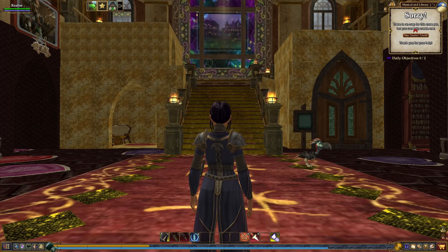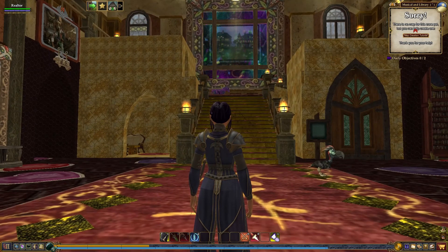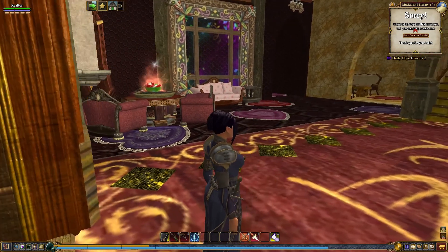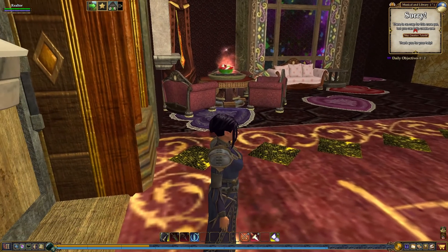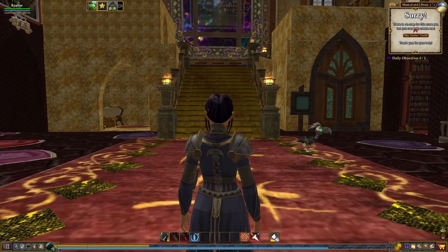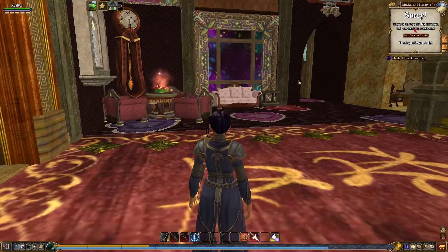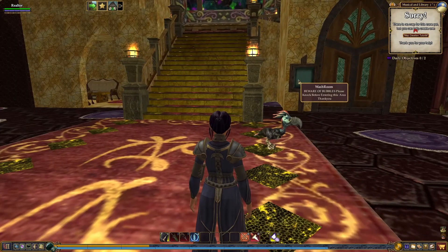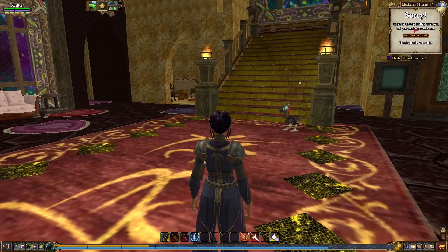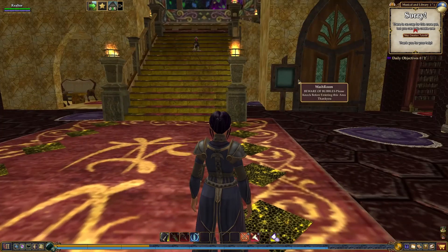It's magical — that's the feeling I got. Look at the top of the stairs — that is gorgeous. Just the walls, the colors that they used. They've mixed a little holiday things in with other items. It's really cool. And it looks like we have a sign — it says washroom, beware of bubbles, please knock before entering this area. We've got a lovely entrance parlor area. This is a public space, I would guess. It's for music and the library — library is to the right, so perhaps music is to the left.